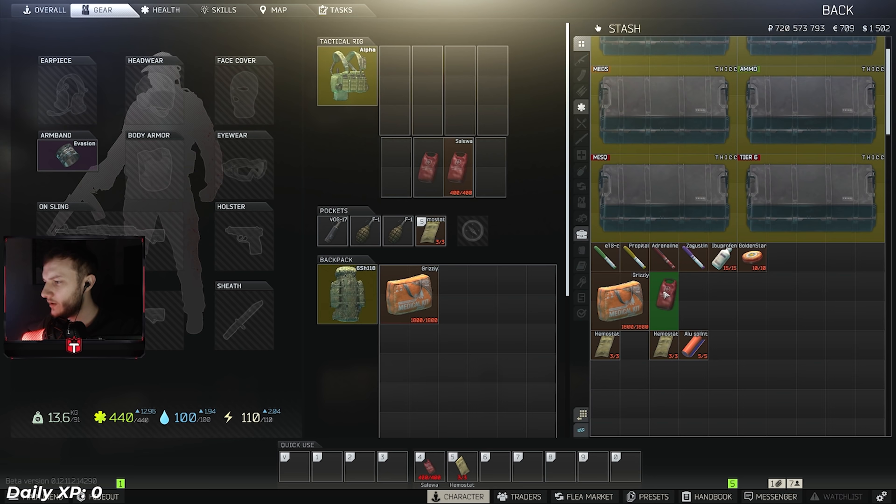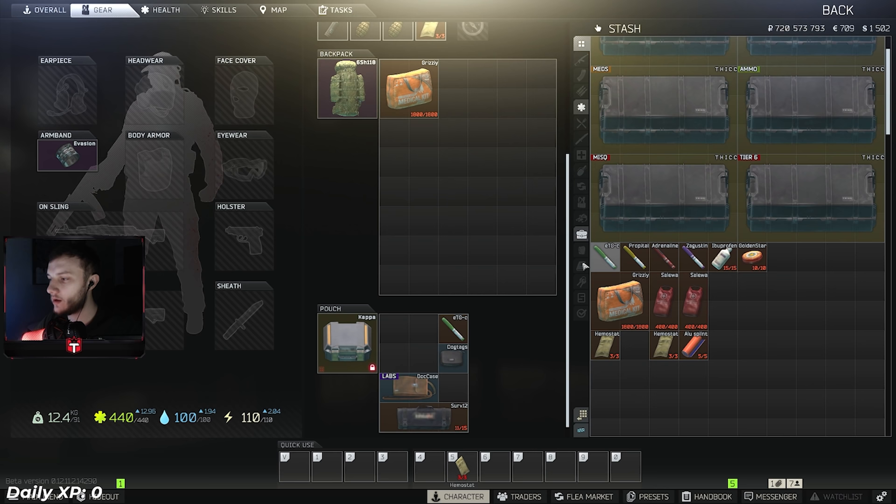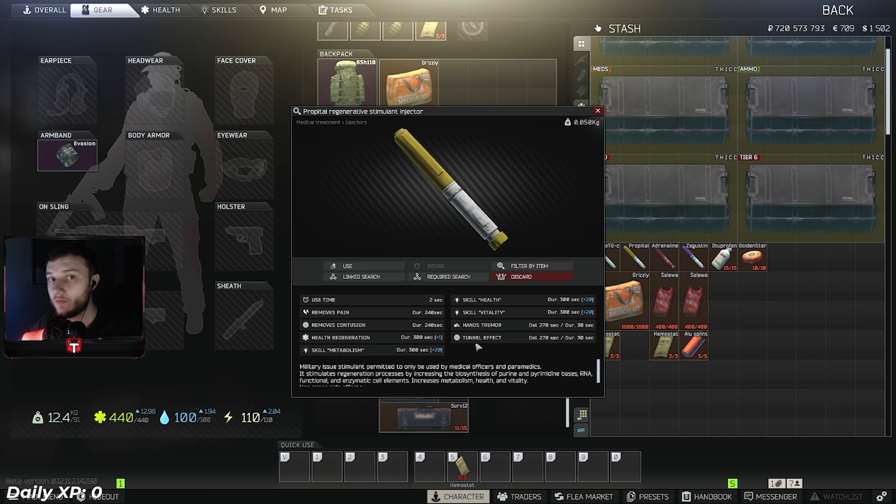Moving on to stimulants - the ETG stim is one of the best stims in the game if not the best. If you're in a fight, down to 100 HP and need to heal up fast, pop this in two seconds and your HP will start ticking up super fast. You can also use it as a pre-med: pop it before a big firefight and it could keep you alive with the extra healing ticks. I highly recommend putting this in your container. Propital acts as a painkiller for a decent amount of time and also regenerates HP slowly, similar to the ETG stim - you can pick it up for around 20k.